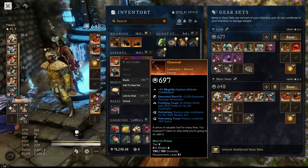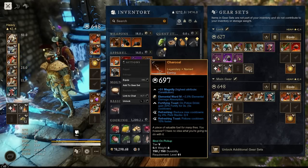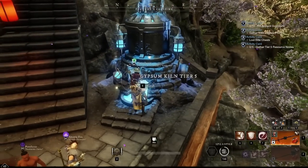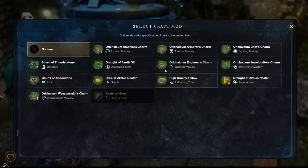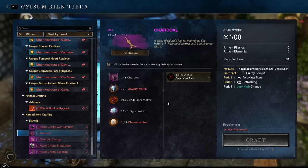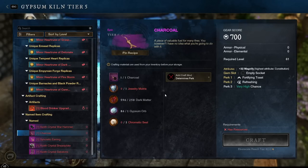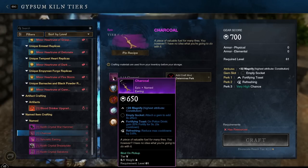Gear will often drop in the 650 to 700 range and can be purple or gold quality. For example, a charcoal earring may have an RNG chance to drop with the refreshing toast perk. If you upgrade it at the gypsum kiln you'll lose that perk unless you choose it again. So if you want a max item with a specific perk, it's better to farm an additional copy rather than upgrading the gold one that already has the perk you want. When you upgrade, it will consume the item you currently have regardless of gear score or quality.